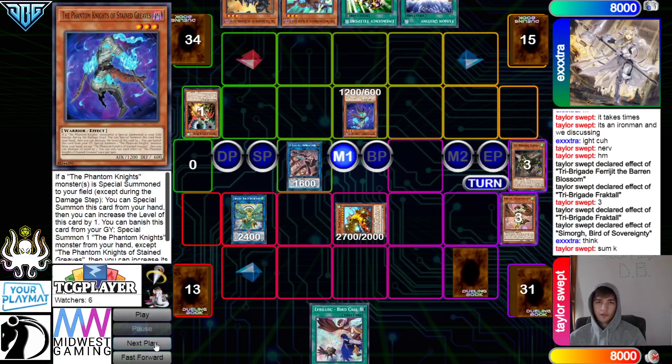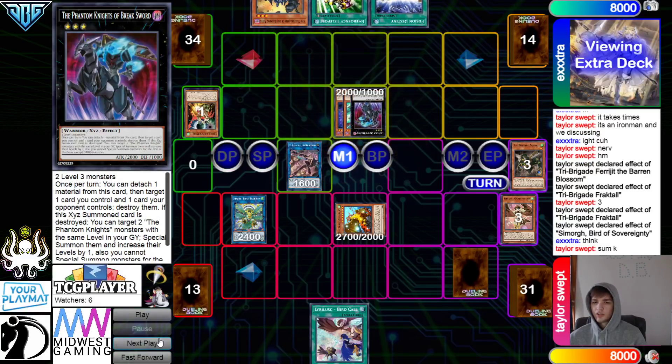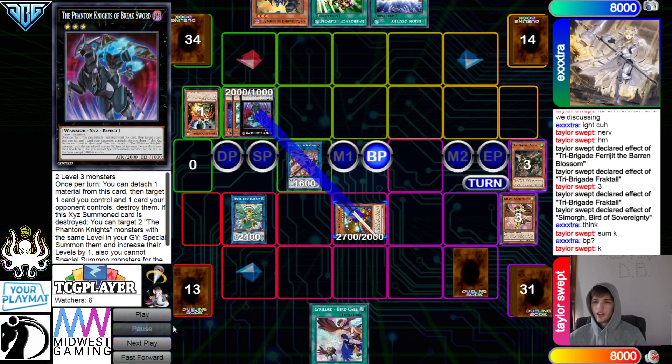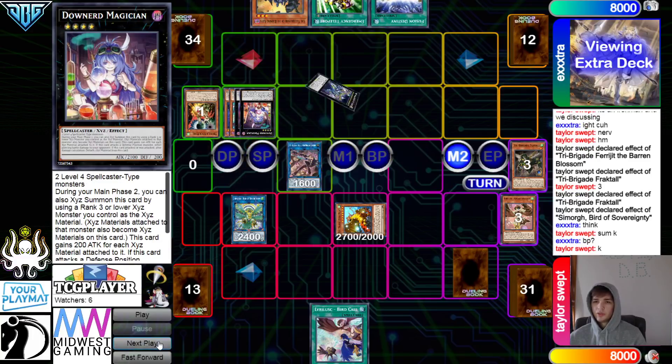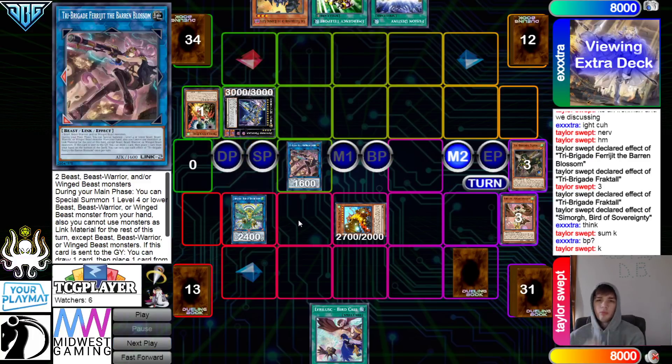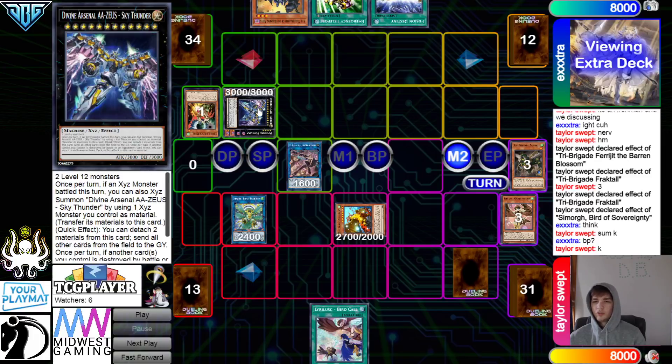Now they start off with Normal Summon Stain, special summon Boots, then overlay those for Breaksword. Then Battle Phase — attack the Apex Avion, Main Phase 2, go for Downward and then Zeus. You might wonder why they didn't attack Blossom — that would get hurt by something like a Chalice on Blossom or a Droplet on Breaksword. That's why they decided to go straight for Zeus.